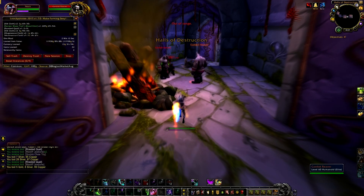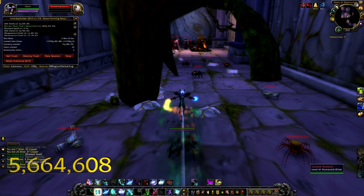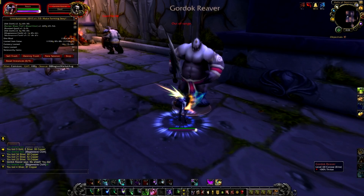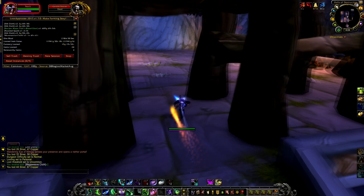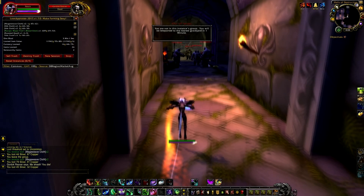Now just run down here. Kill these guys over here and go to the left. Now just kill these two and skip the boss. Just go up here. I join a group around here so that I can leave and get teleported out of the dungeon, and I leave the group about here. Kill these last few guys here and go through the door.